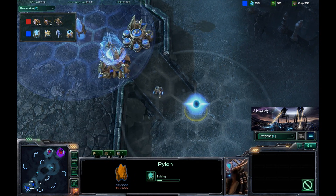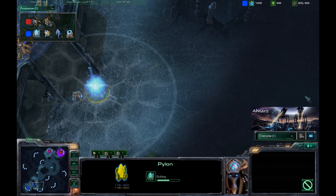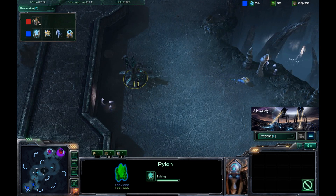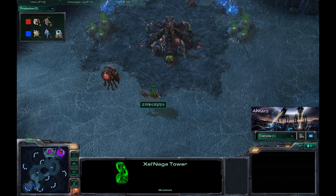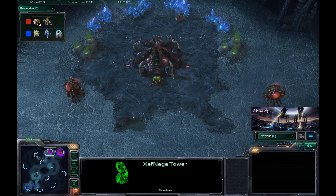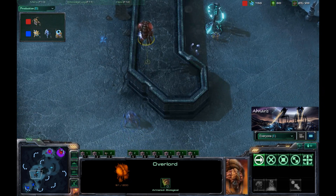A pylon is going down at the base of the ramp, so we might see another game where he builds out kind of an extended wall from the ramp to cover his expansion. We'll have to see as the game progresses. The probe is checking out the Zelnaga Watchtower — not too much going on midfield. A couple of Zerglings are hanging out chilling at the base. We do have warp gate technology being researched as well as two queens on the way, in addition to another Stalker taking shots at the Overlord.